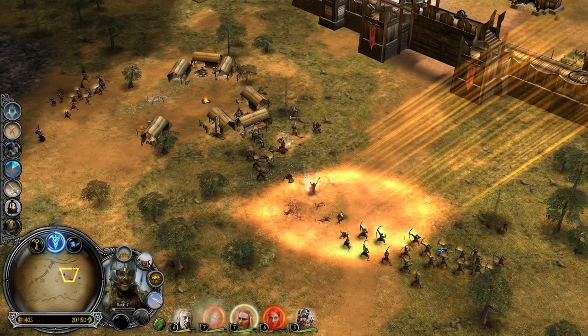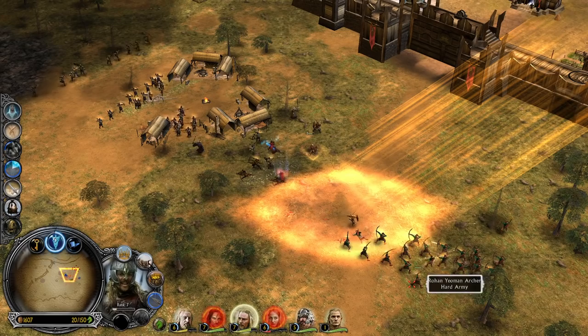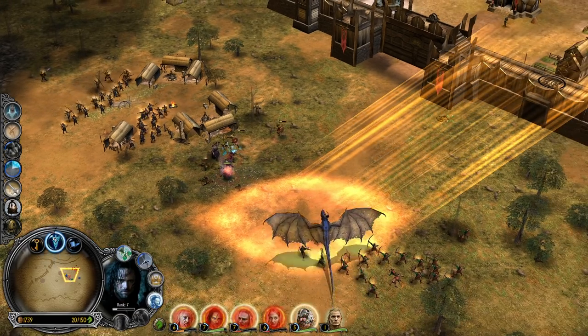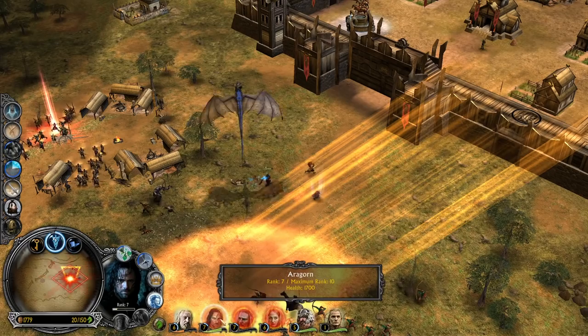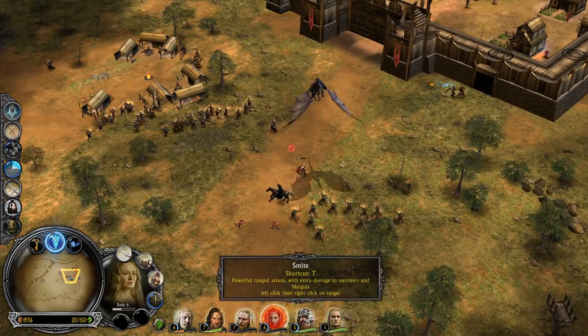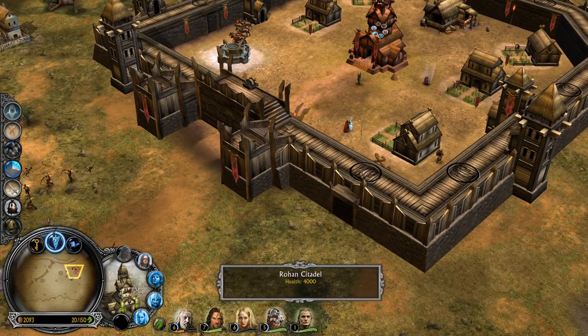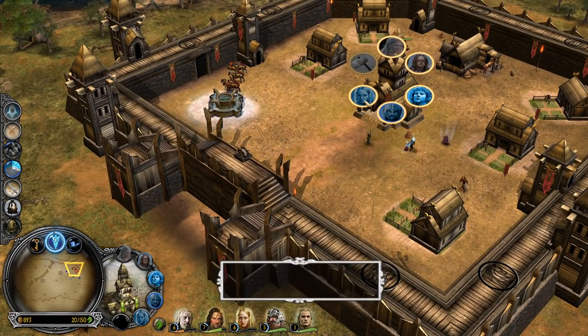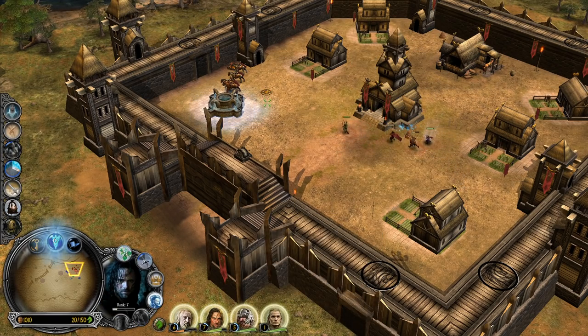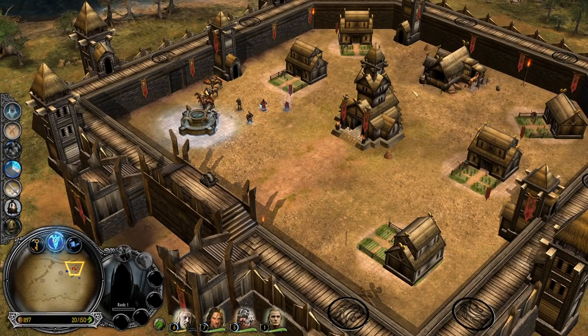I want to see the spear from Eomir now — he needs to be level 5 for this one. It deals splash damage so it hits multiple targets. There is the Witch King — I wasn't paying attention for a single second. Eowyn, please! Oh, there is also Legolas. Now we have Legolas, which means this Nazgûl can't really fly inside and do whatever he wants.